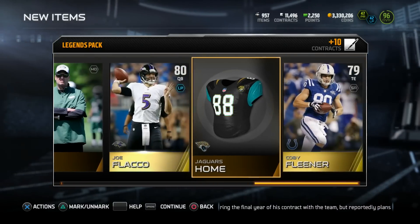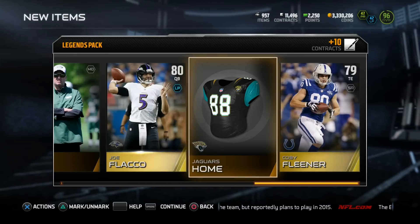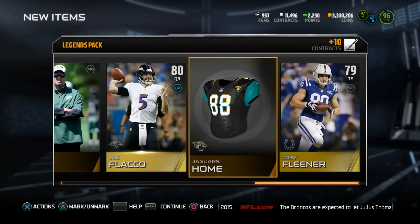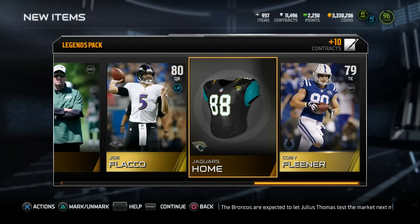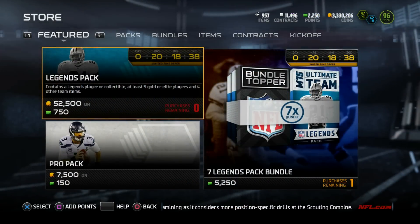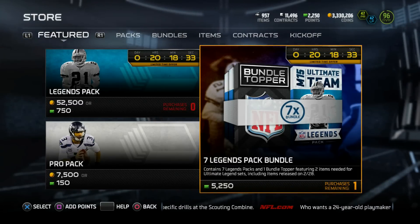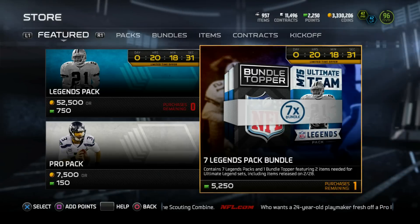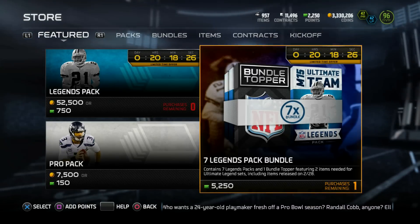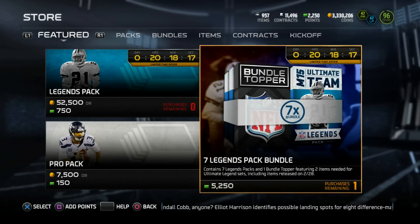Final legends pack — let's go slow, finesse it, let the pack marinate. Anthony Spencer 79 overall, Carlos Dansby, James Casey, Rex Ryan — no Calvin, damn it. Legend bundle number one: not too bad, got about seven elites total out of seven legend packs, but they were really cheap base elites and final editions. The topper was great though — pretty much guaranteed coins. If you guys want to see another legends bundle, be sure to like this video, because I'm sitting on some extra points.